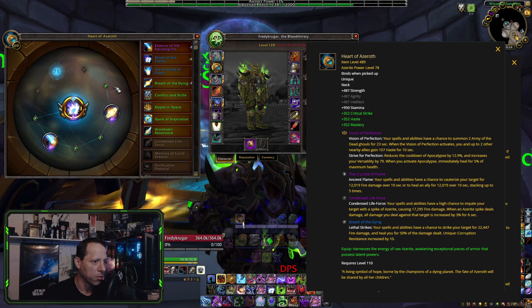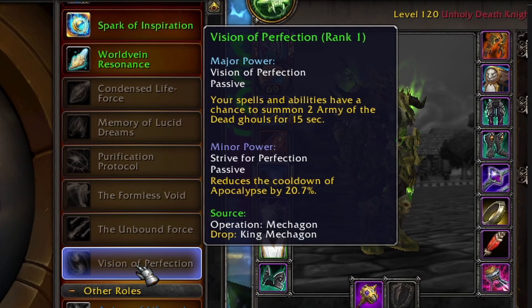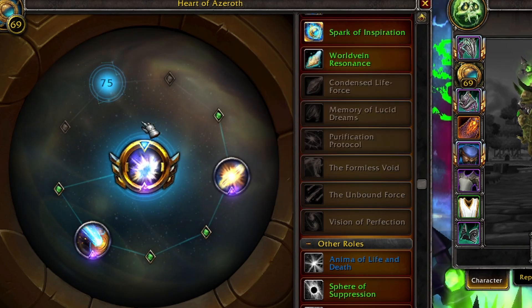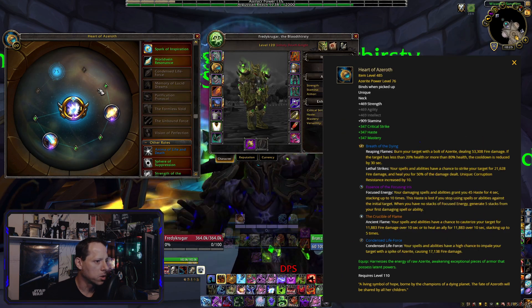Moving into single target: one build runs Vision of Perfection, which reduces your Apocalypse cooldown by 20%, letting you Apocalypse more often. This works for both PvP and PvE. You get two extra Army of the Dead ghouls for 15 seconds, you can Apocalypse more frequently, get more ghouls out, and still receive your minor trait bonuses from Focusing Iris, Breath of the Dying, and Crucible of Flame.